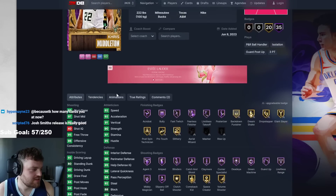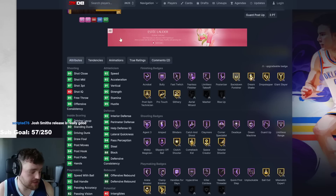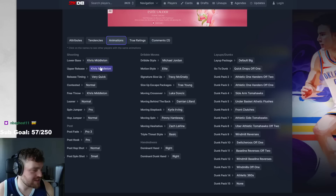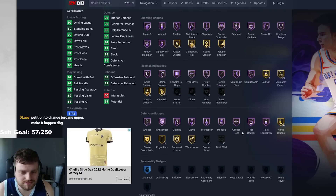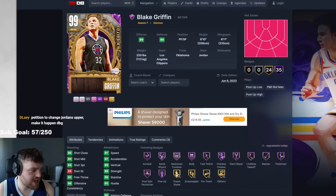Then we have Middleton, who's got perfect stats and perfect badges. Some of you are saying Josh Smith's release is really good — okay, if his release is really good he's elite then, absolutely elite. Great defense as well. Chris Middleton is not a great release, to be honest. T-Mac, Trae Young — good sigs. Normal leaner is good, and good defensive badges. Genuinely a good card.